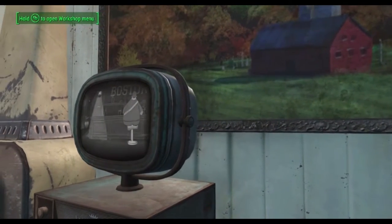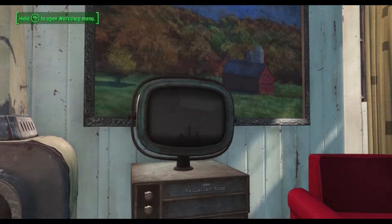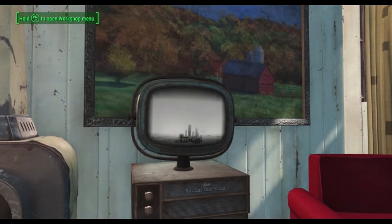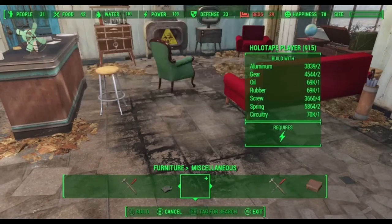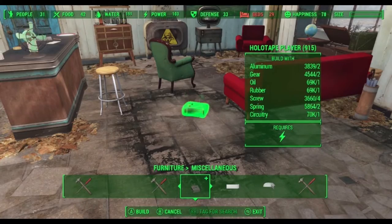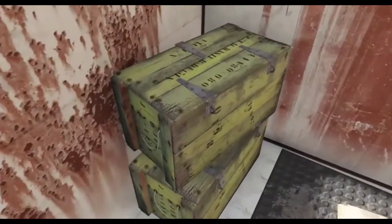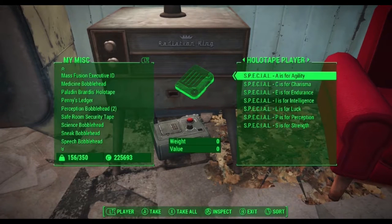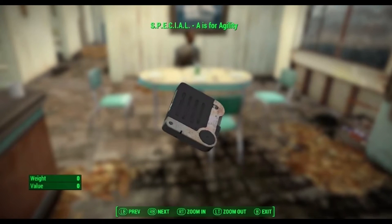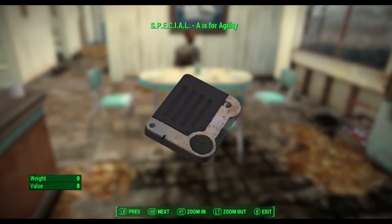Videos of the Wasteland is a neat little mod that allows you to play those special videos right on your TV in-game. To do this, all you need to do is go to the furniture miscellaneous section and place down the holotape player. After that, just head over to Vault 111, pick up your special holotapes, pop them in the player, and enjoy those nice TVs.